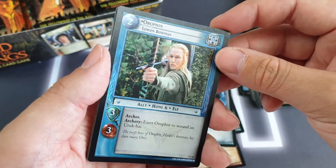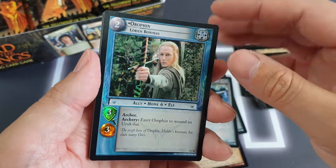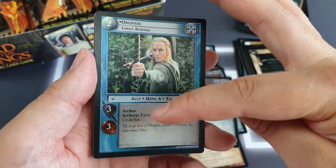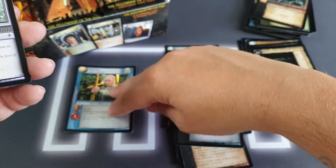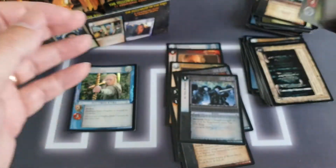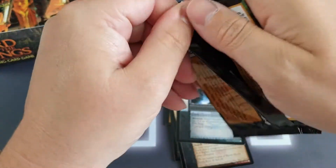That's our first foil! That's quite hard to make out — it's not an all-over foil, it just highlights bits like you can see on the bow and around the card in certain areas. That's lovely. We're going to pop that there even though it is a common. We're off the mark with the foils — awesome, super happy with that.